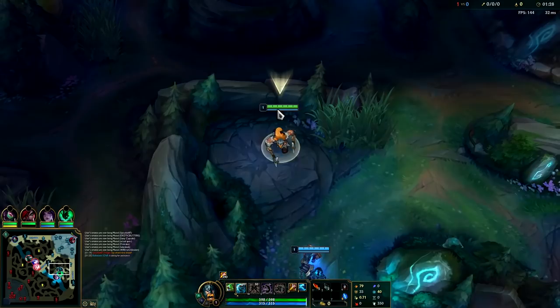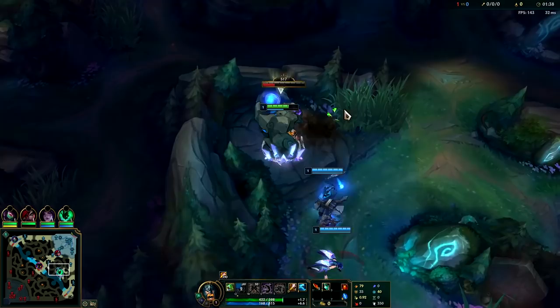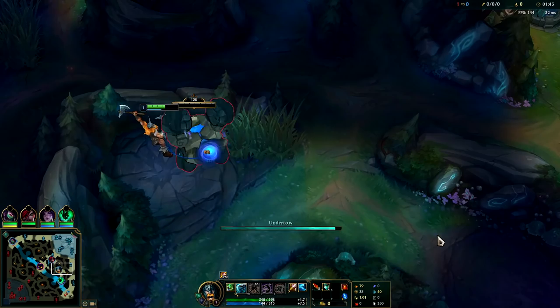You're gonna want to start Q, take Conqueror, Triumph, Alacrity, and Last Stand. For secondary, super super important: go for Approach Velocity and free boots. Just immediately hit it with a Q, then auto attack, pick up your axe. Auto attack, Q — try not to cancel your autos with your axe if possible, it's very easy to do that.